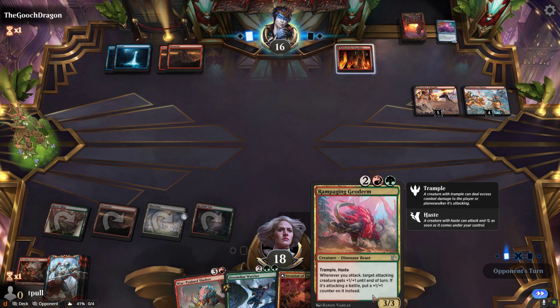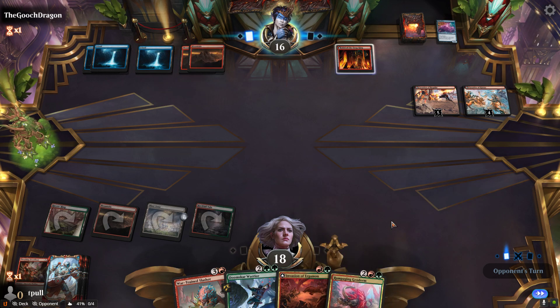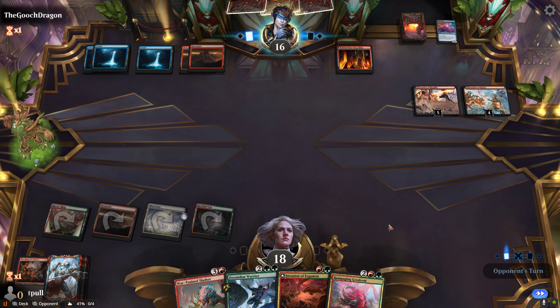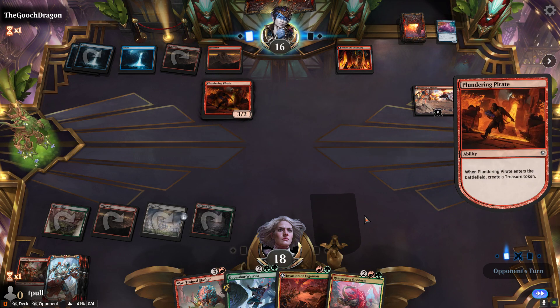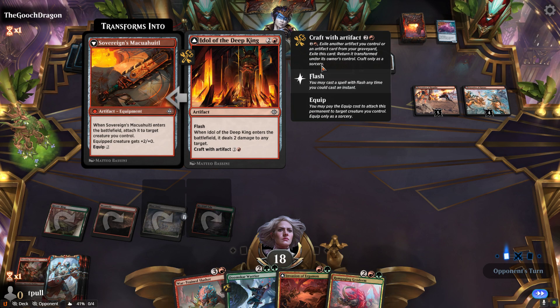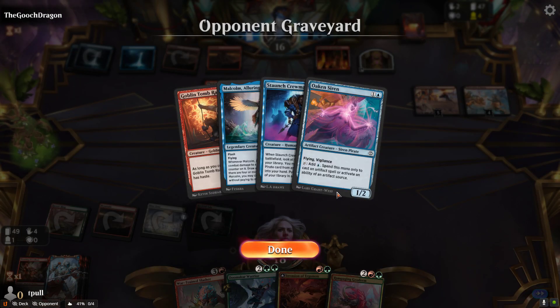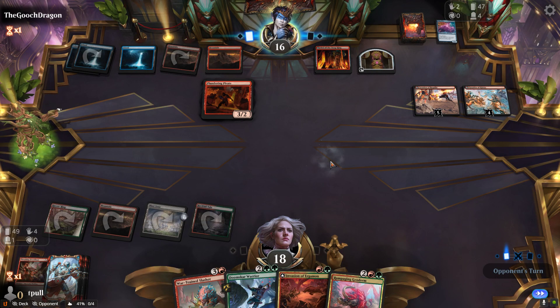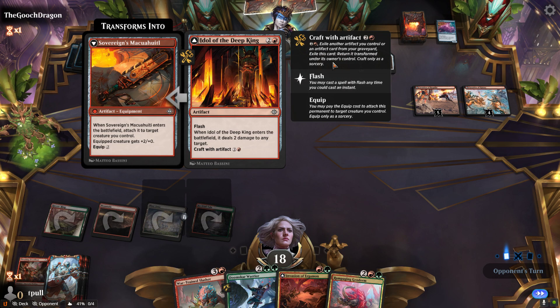Now we get to have fun with one of my favorite cards — Rampaging Geoderm. It's got Trample and Haste, and also gets counters if it attacks battles. The one thing I didn't put in here was a cave. Do they want to craft that now? They need to craft it with an artifact. Well, Oak and Siren is an artifact creature — they can craft it with stuff from the graveyard, so they could do that now.